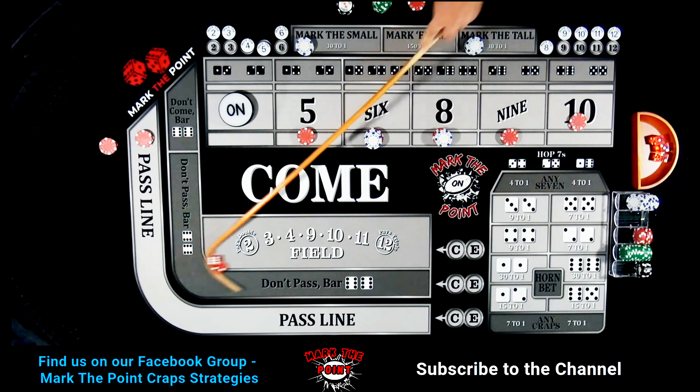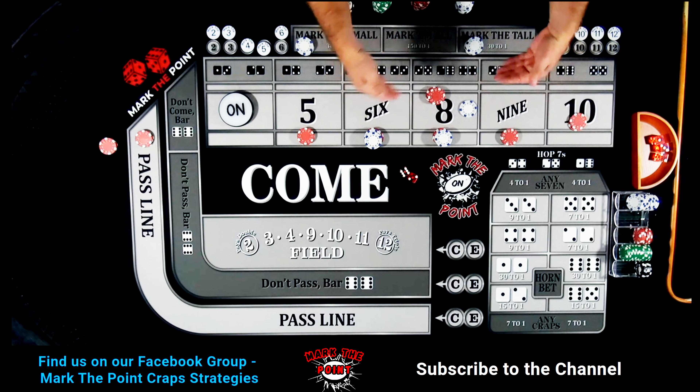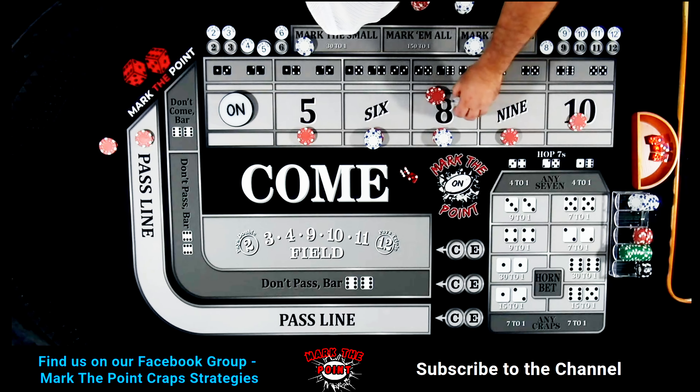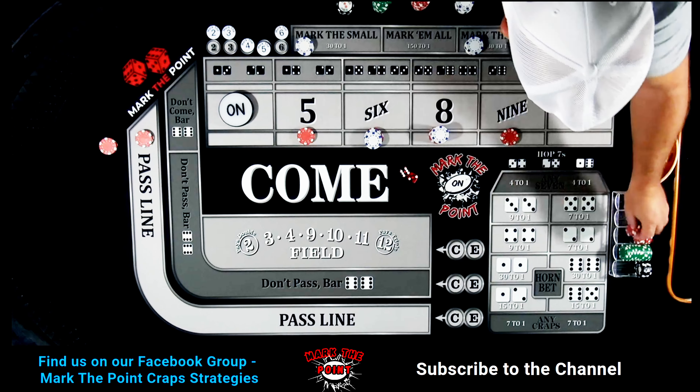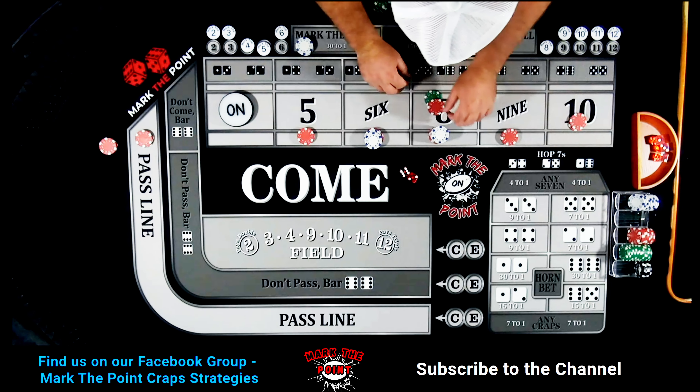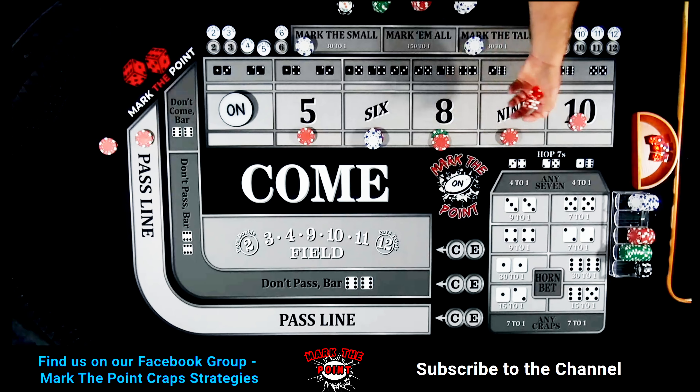Easy eight — back to back eights! That pays $21. We're going to do a two-unit press: drop the dealer a dollar, say 'two unit press please,' that makes it a $30 bet. Rack the $10 back. Now we have $30 on the eight.